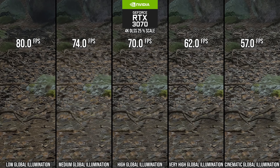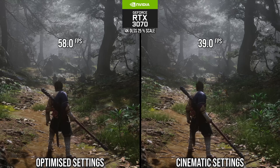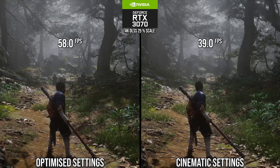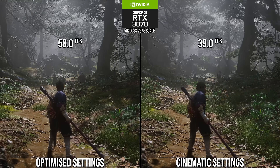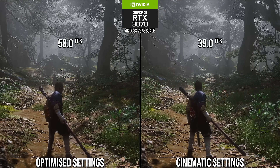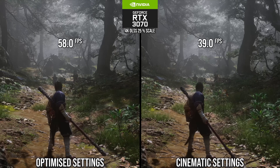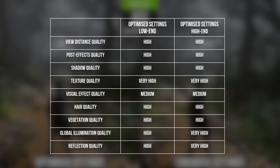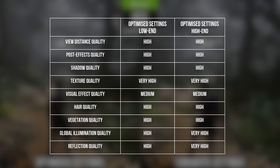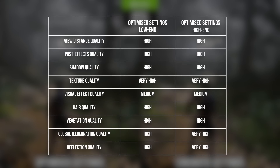Putting it all together using this footage from Mohamed — cinematic settings without full RT versus the optimized settings using very high GI and reflections — there is a huge 48% performance win in this shot. And this isn't even showing water, where it would arguably be more. Other than some foliage density differences, you'd be struggling to tell the difference between the two. These are very good optimized settings for this class of GPU.